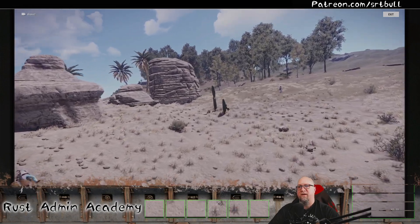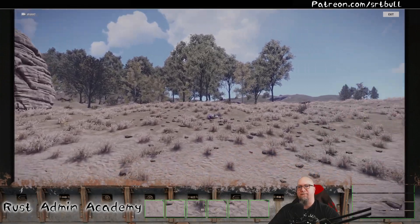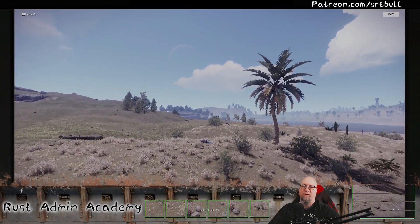Flying over to the NPCs to test the turret — it works like a dream. Got one more just over the hill, and it takes them out as well.